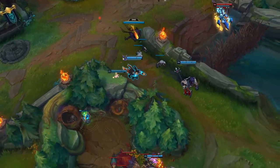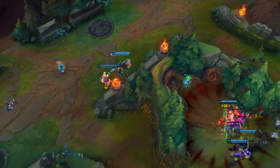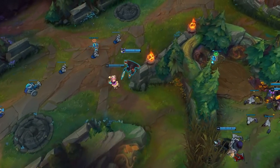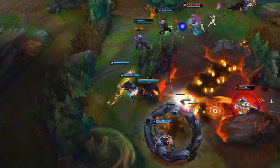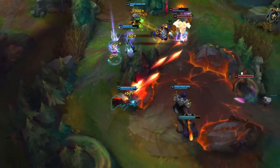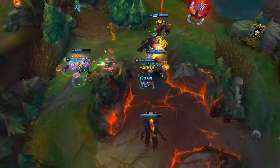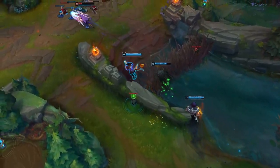Hopefully by this point your team has had the early game pressure to get the first two dragons so you could potentially give the third or fourth if you really need to. But if you do decide to fight for those dragons, make sure you walk in with your team and stay pretty far back to stay safe and output some DPS. Don't dive the backline just to finish off someone — it is much better to stay healthy and do damage to champions still alive than to int just for some extra gold.